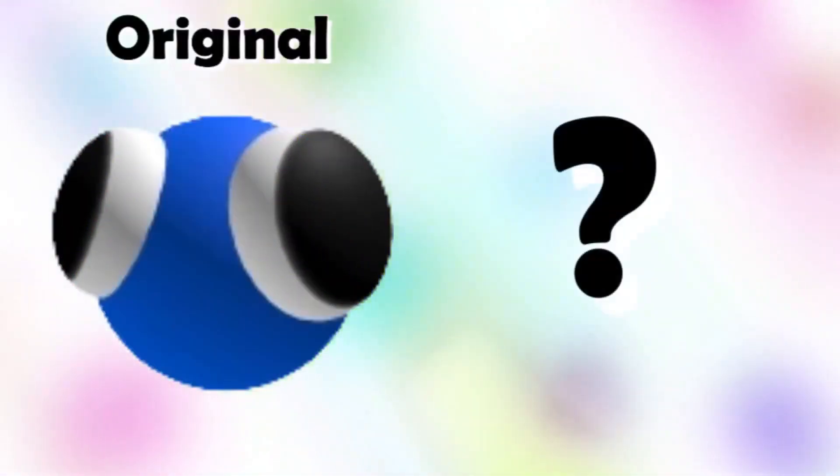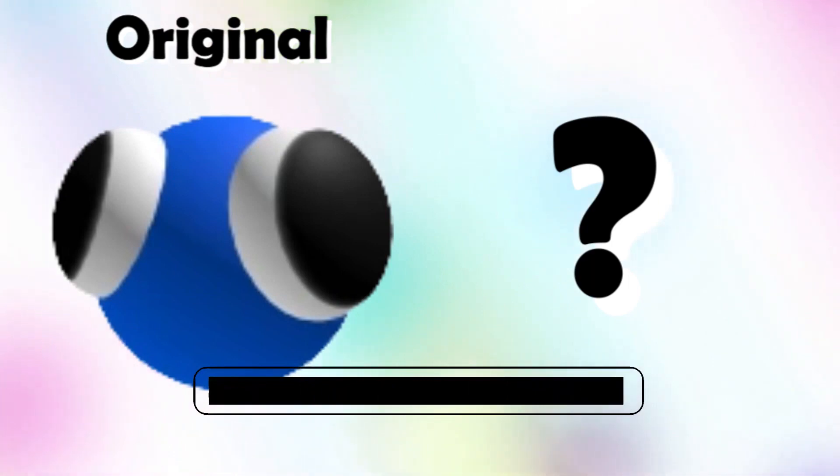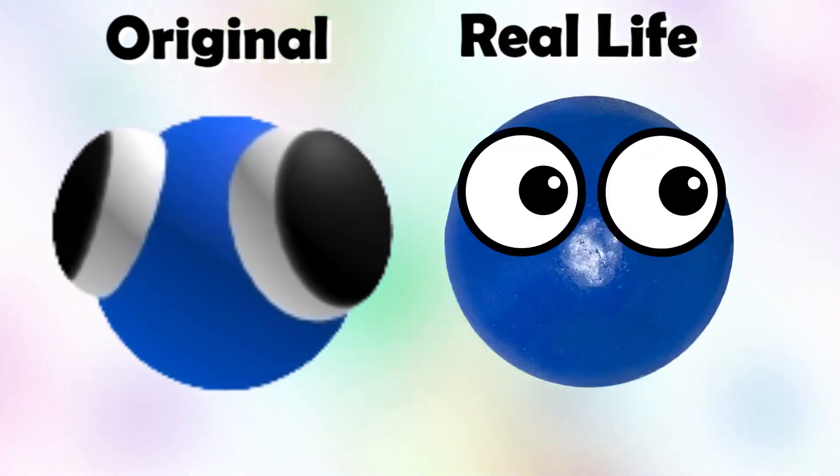Blue Lookie! What this character might look like in real life. In real life, Blue Lookie is a real blue gum, but with eyes.